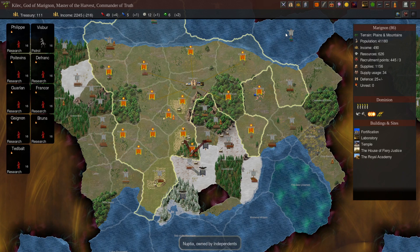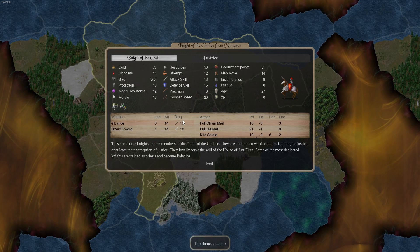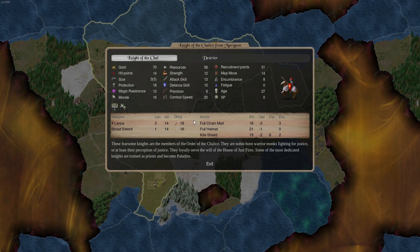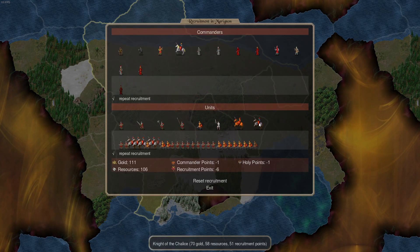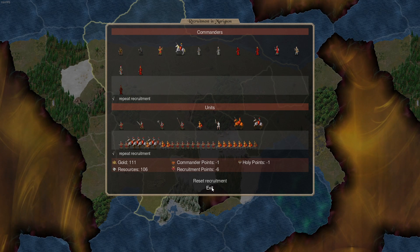To start off, we're going to talk about unit composition and the initial expansion phase of the game. Our main unit of choice for expansion is going to be the Knight of Chalice. This is an excellent heavy cavalry unit — 18 protection, 15 defense skill, 13 attack skill. This is one of the best heavy cav units in the game, if not the best, and it is Marignon's staple unit. You don't need 10 Knights of Chalice to expand. You can get away with an expansion party of four to five Knights of Chalice and some crossbowmen, or just put the Knights of Chalice in the initial starting army.